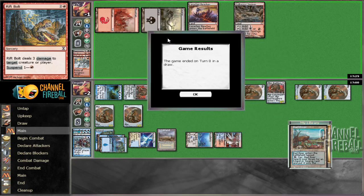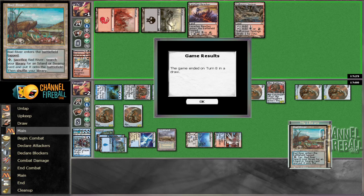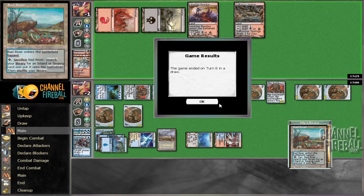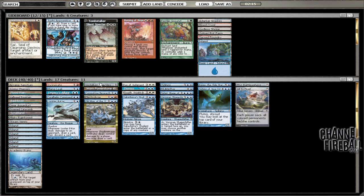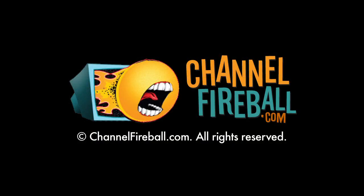Oh, nice! Could we have played around that by not making Steam Vents? Well, we definitely should have thought about it because we knew that the bad river was on top. Nice tank draw — bit of a slow roll there, I think. Hopefully it's me again. Ooh, I can't believe it — we won!